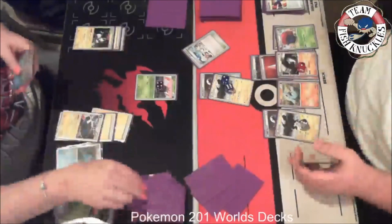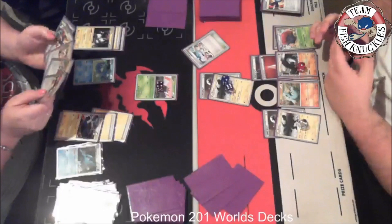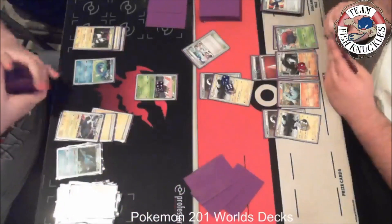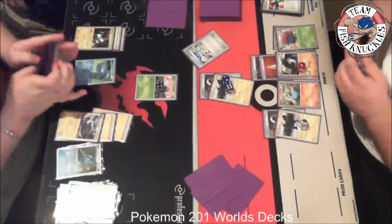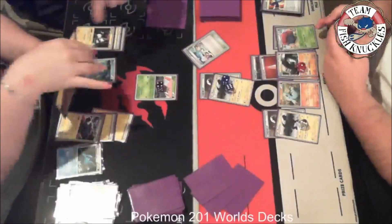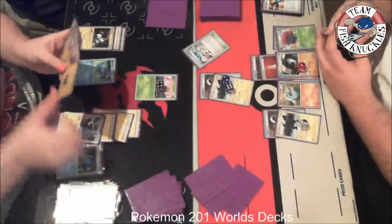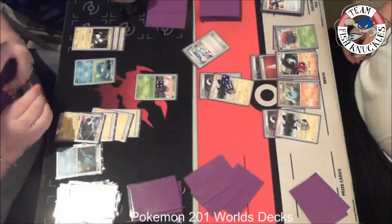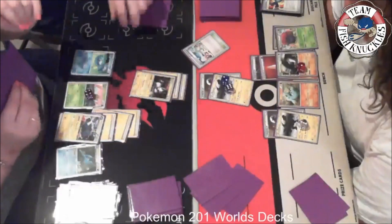On Tracy's turn the Yamega comes up — it has free retreat, that's why she sent it. Another Horsea comes down. My hand has a Copycat, Pokemon Collector, Reversal, and other stuff — not great. Magnazone's attack is Lost Burn, which does 50 times the number of energy cards you put in the Lost Zone. Tracy retreats to Pachirisu. Magnet Draw is the name of Magnazone's ability — it lets you draw until you have six cards in hand.